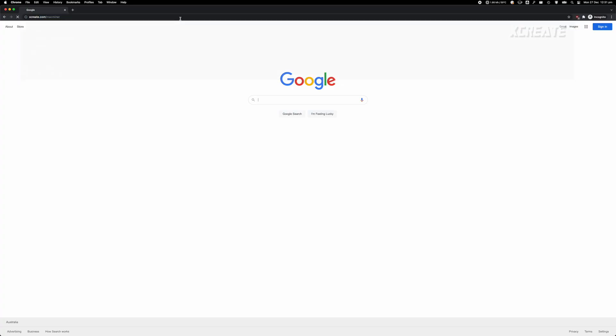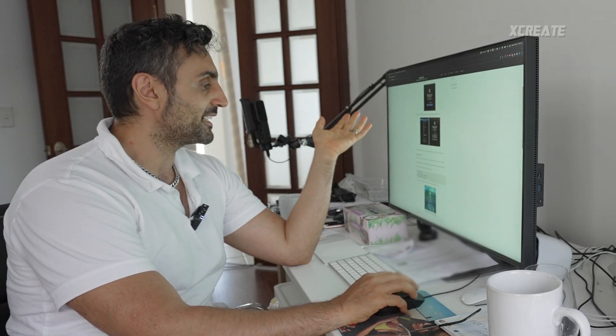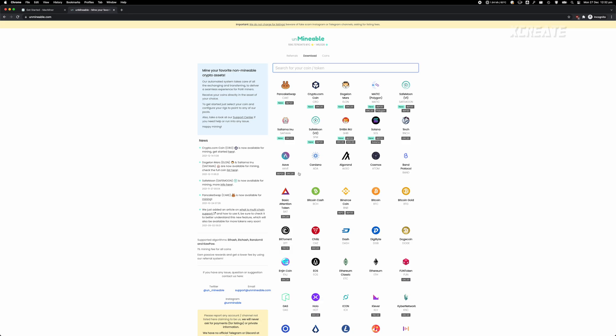If you want to get started, go to xcreate Mac Miner — the official link. There's a get started guide right on that page that tells you exactly how to download and run it. You need to right-click to open it as it might report as a virus.